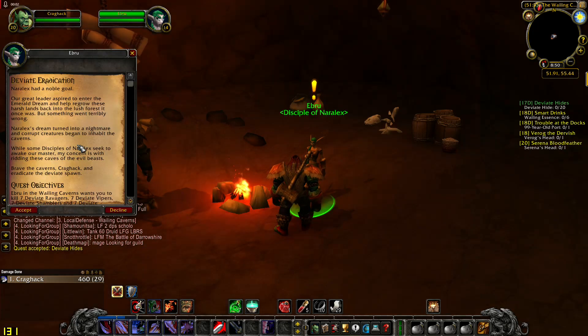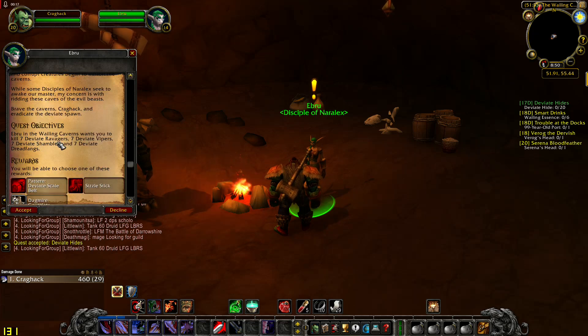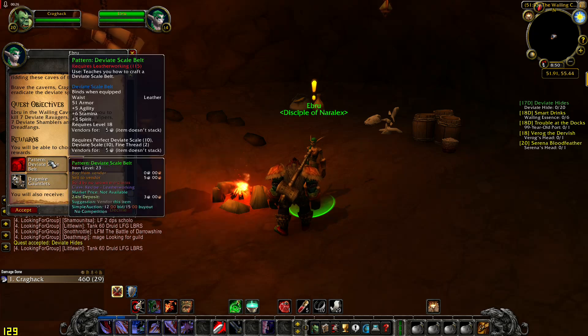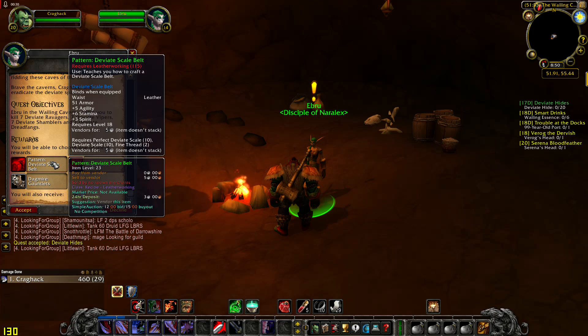The second quest is Deviate Eradication. Naralax's dream turned into a nightmare and corrupt creatures began to inhabit the caverns. Brave the caverns and eradicate the deviate spawn. You need to kill 7 Deviate Ravagers, 7 Deviate Pipers, 7 Deviate Shamblers, and 7 Deviate Redfangs. Choose one of these rewards: a leather pattern or mail gauntlets.